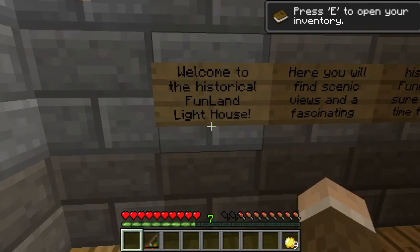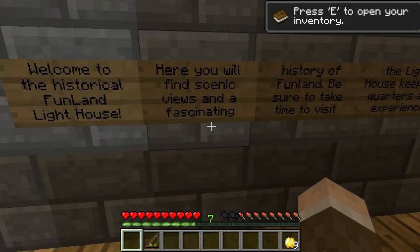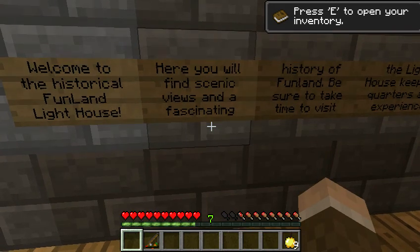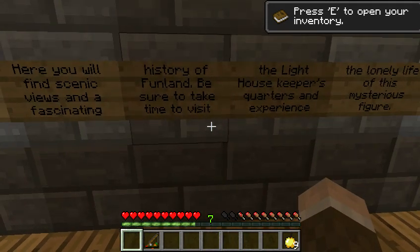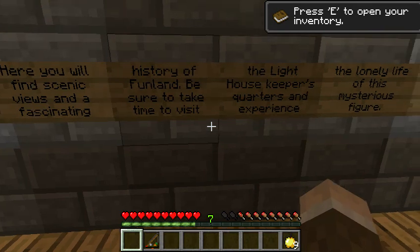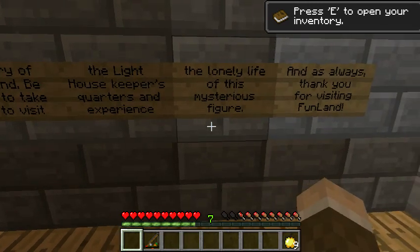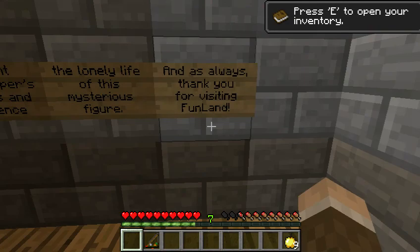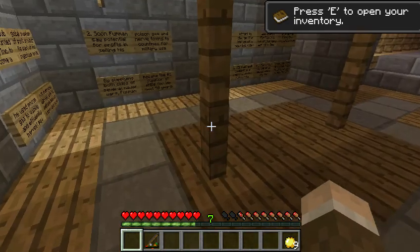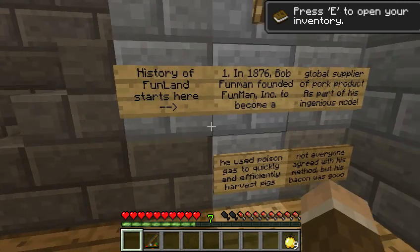Welcome to the historical Funland Lighthouse. Here you will find scenic views and a fascinating history of Funland. Be sure to take time to visit the Lighthouse Keeper's quarters and experience the lonely life of this mysterious figure. And as always, thank you for visiting Funland. History of Funland.